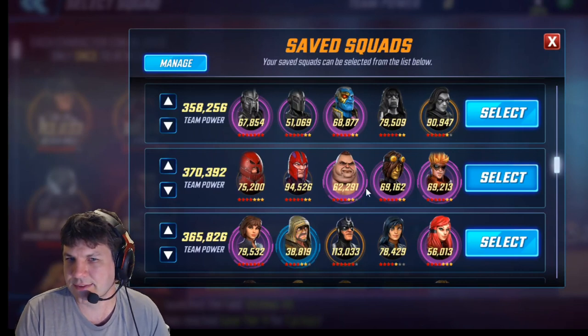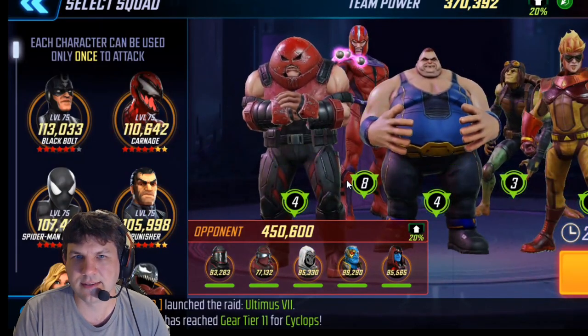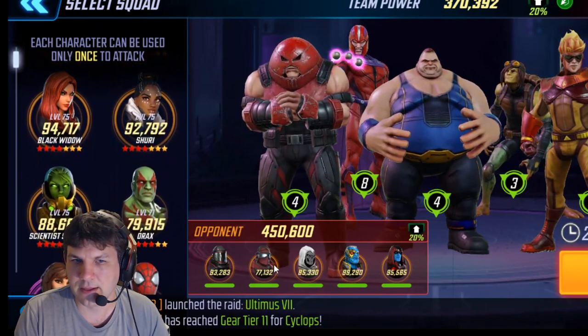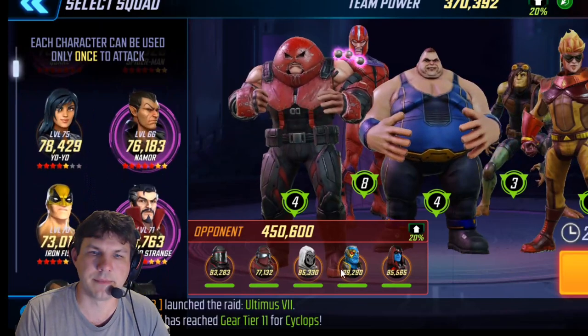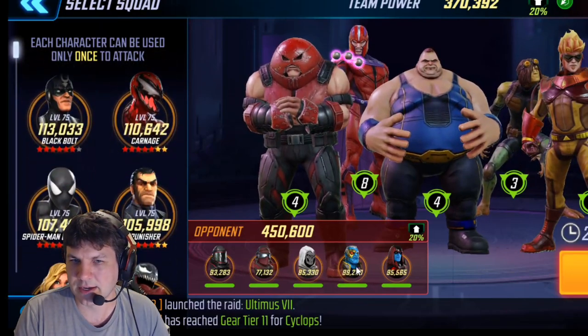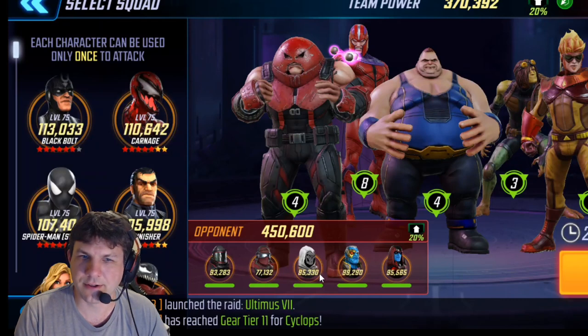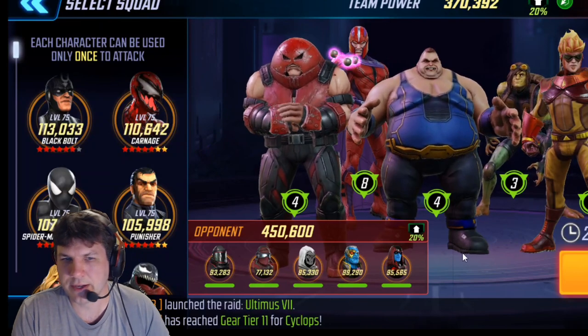Pyro of course is the squishiest and you want to keep him away from the fight as much as possible. These are my team stats — nothing insane, Magneto is the biggest at tier 13. The enemy team is 80k higher; he's got almost 100k Ultimus and 95k Korath, so those are going to hurt. Task is only 85k but that's still pretty strong.